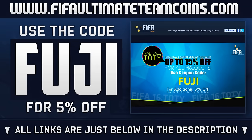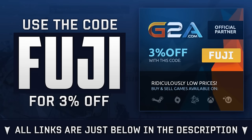He reminds me of Ibabo and he does come from Colombia. But anyway, if you are needing to purchase yourself any Ultimate Team coins, head over to FIFAUltimateTeamCoins.com — they're safe, fast, cheap and reliable. Or if you are wanting to get yourself some new games, head over to G2A and use the code Fuji. Right, we're ready, let's do it.